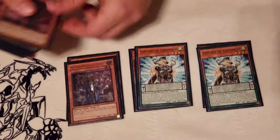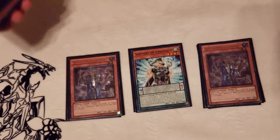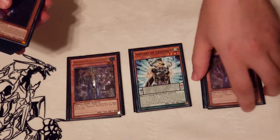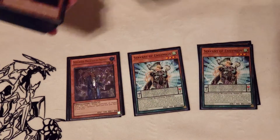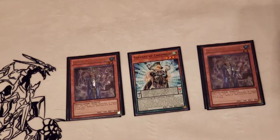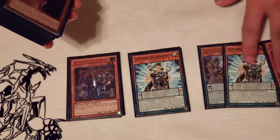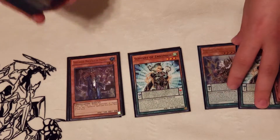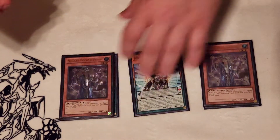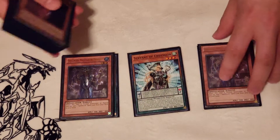Moving on from that I have two Blue Boys. I think Blue Boys are best at two just because you don't want three of them to brick your hands up. For those that don't know, when he's normal summoned he allows you to add any spell card from deck to hand. He kind of allows us to finish off the whole spell book engine. He's a fantastic card — as soon as I saw these guys announced I immediately thought they needed spell books, and the spell book engine can just unbrick your worst hands.